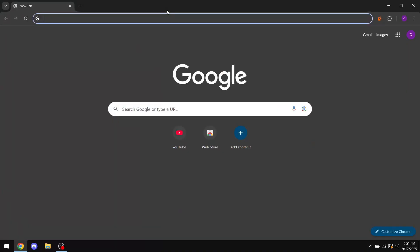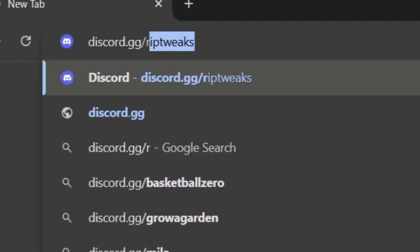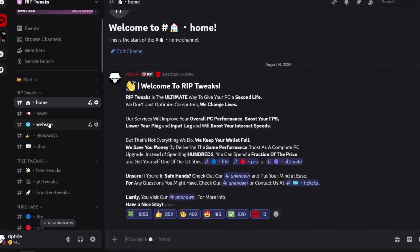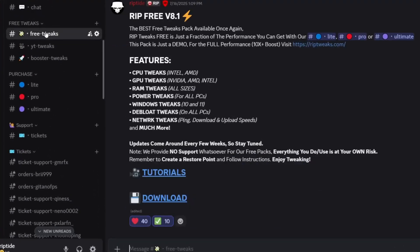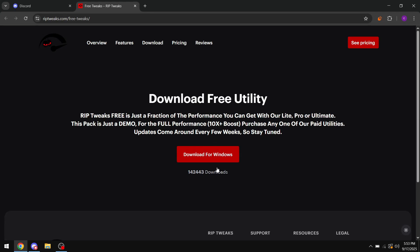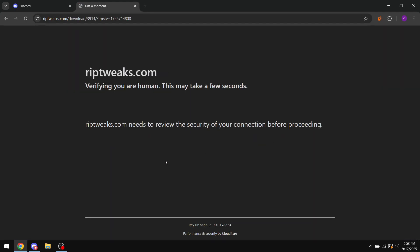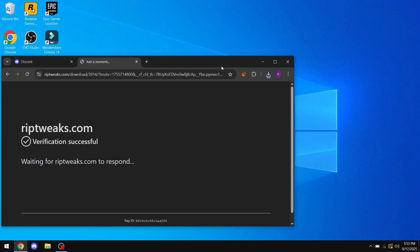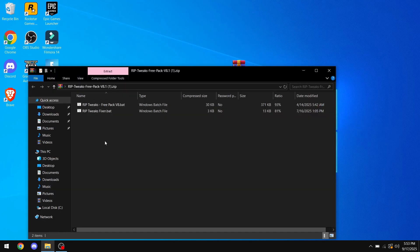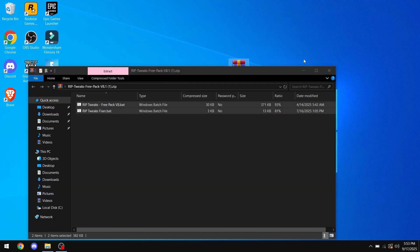The first thing you want to do is go on your browser and type in discord.gg/rip-tweaks and click enter. Once you're in the Discord server, go into the free tweaks channel and click on the download button, click visit site, and on that page click download for Windows. Once it downloads, drag it out to your desktop, then right-click and open with Windows Explorer.